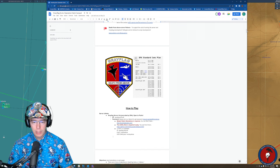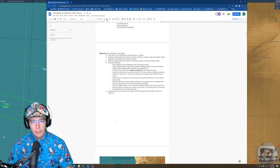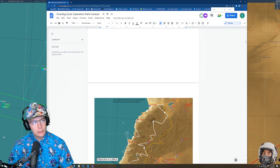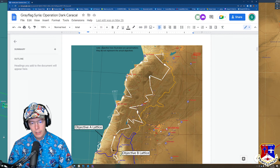Join the Discord to find out more information and chat with your teammates. So, the objectives — let's dive right into those. There are two sets of objective lattices in Grey Flag Syria: the objective A lattice that goes up the coast, and the objective B lattice which starts east of it and works its way up the Bekaa Valley. So if you ever hear anyone talking about the A line or the B line, that is what they are referring to.